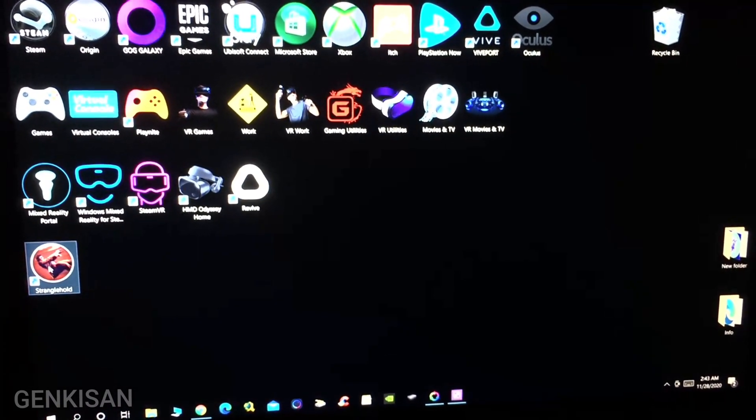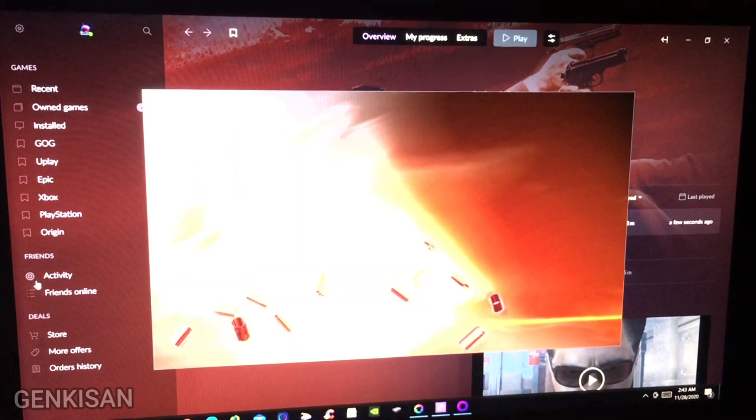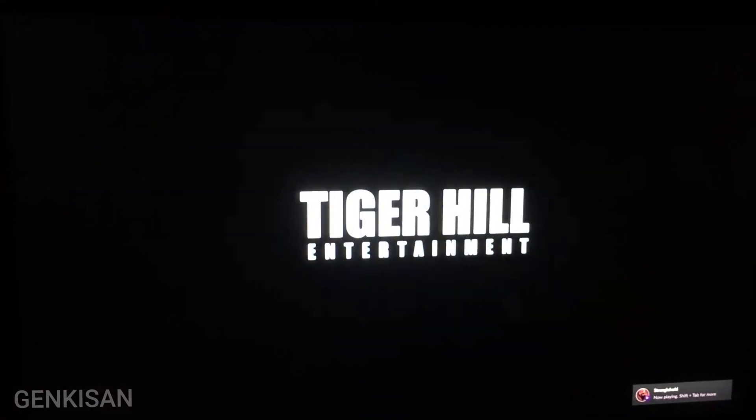First, I'm going to show you what it looks like. Let's start the game and you'll see what exactly it looks like. I'm going to skip all of these introductions. Skip the cutscene. So that's the title screen, and you can't see anything in the background except 'Press Enter'.